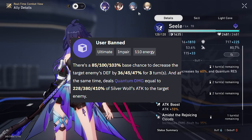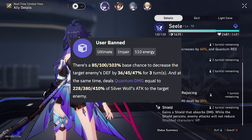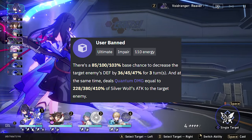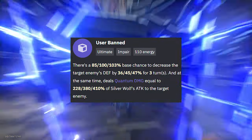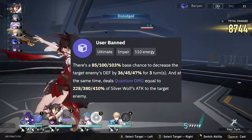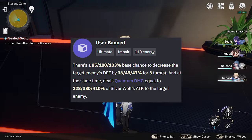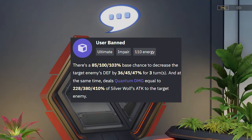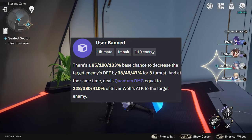Now for her ultimate, there's an 85% base chance to decrease the target enemy's defense by 36% for 3 turns, while also dealing 228% of her attack to the target enemy. Even if her attack isn't crazy — because 9 times out of 10 you're going to be building Silver Wolf with a lot of effect hit rate to get all these debuffs landing — that 228% base damage multiplier on her ult is just a nice bonus.